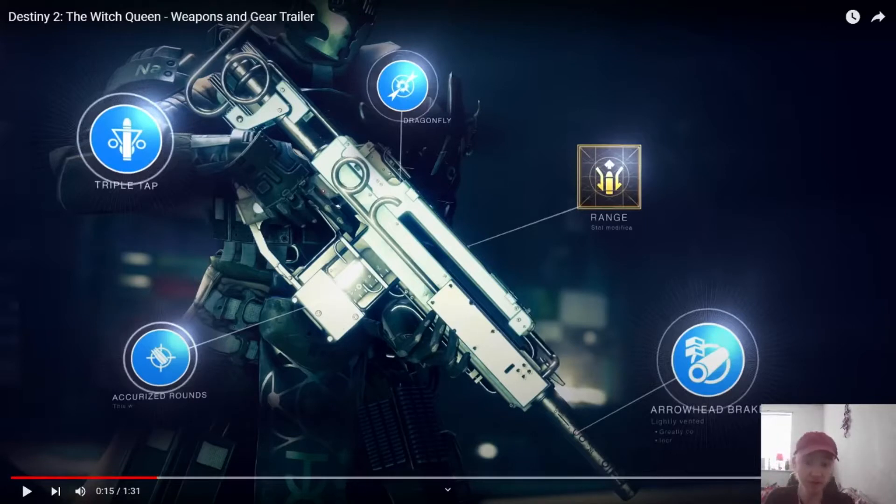So obviously you craft the weapon, you get the stat modifications, you get the older perks. This one has Triple Tap, Dragonfly, Explosive Rounds, and Arrowhead Break. The perks that are on a weapon can actually be unlocked for if you craft that specific weapon again. So if you've got a perk on a gun you like, but another perk on a different gun you like, you can put that perk onto it. That was quite cool.